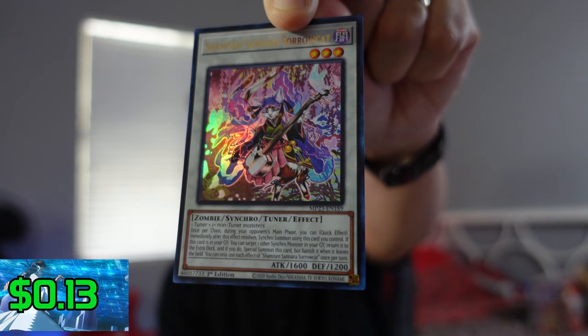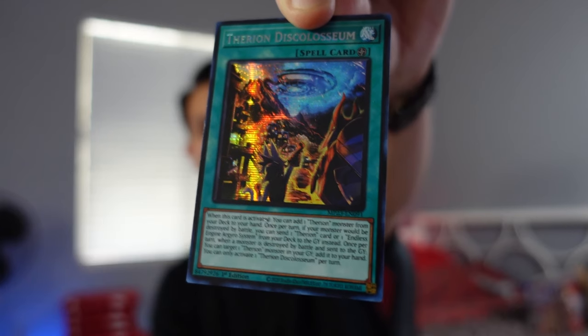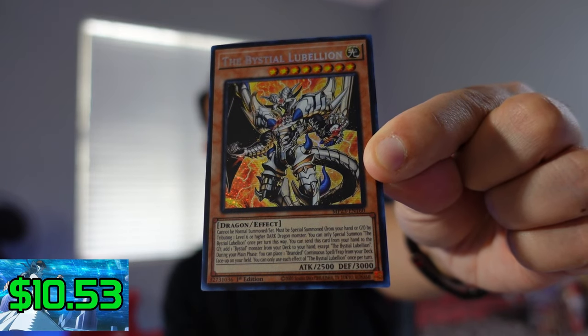We have the Laughing Puffin Super Rare. We will price this Ultra Rare though: Semides Samusin Samsara Sorrow Cat, at the price of 13 cents. Another Ultra Rare: Black Wing Canuck The Snowbeast — probably not that high either. 18 cents. Now we have a Secret Rare: the Tyrion Dis Coliseum — a little bit better at 44 cents. And this card here, Bistro Lubelian, number 160, is $10.53.